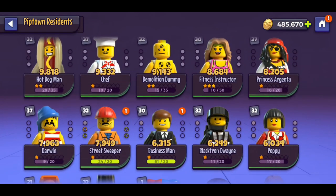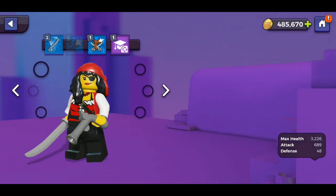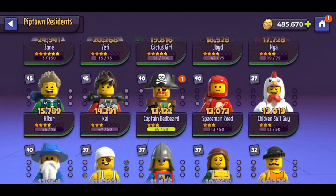Also, for events like the coin event, you don't necessarily need a full team of 5 pirate characters. Instead, you can just focus on 3 of them and that should be enough to help you clear the first few levels of that event.